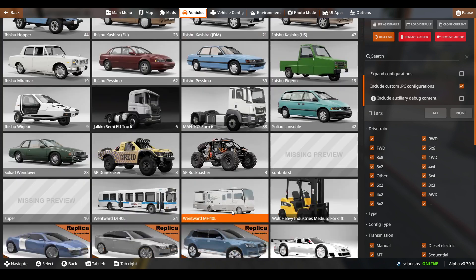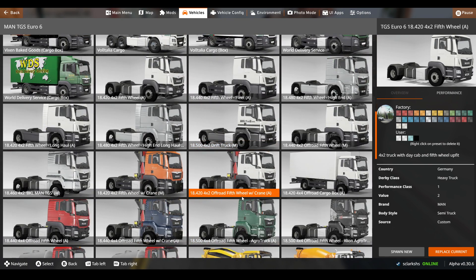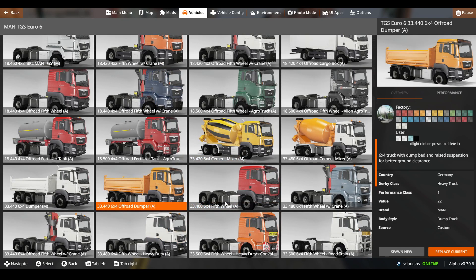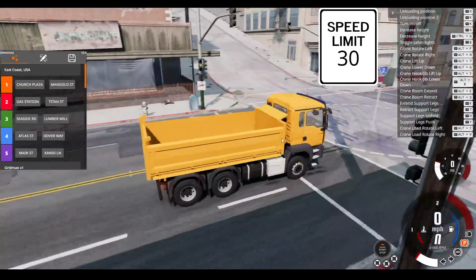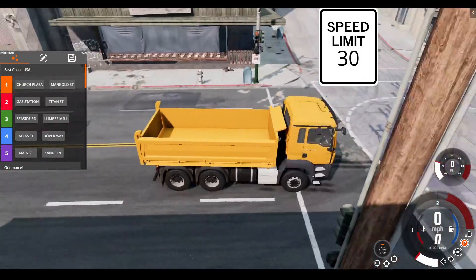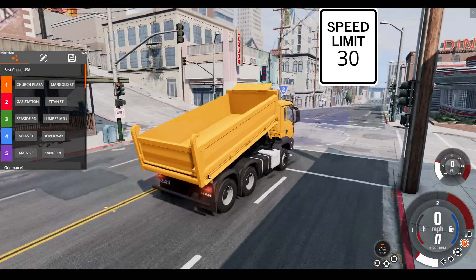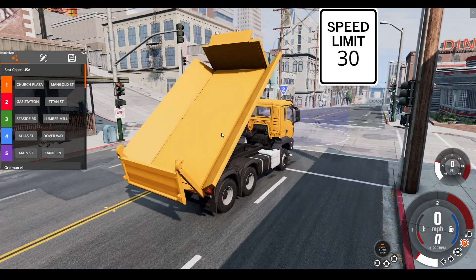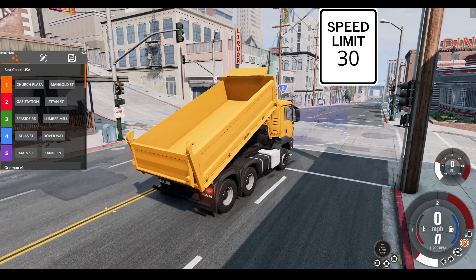These are very fun trucks. Going down, we have this one - it's like the one with the crane, but it doesn't have the crane, just the dump truck part. You can press O on your keyboard to do that, and you can press K on your keyboard to make the sides open up. That is pretty cool.